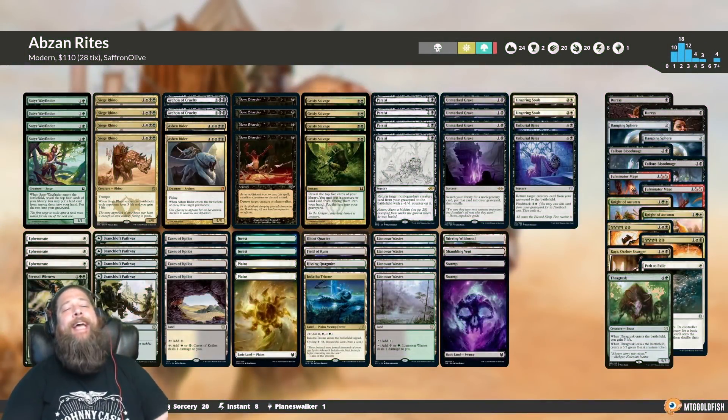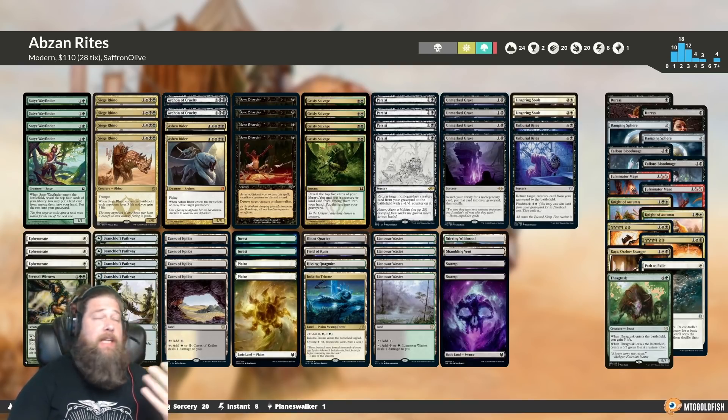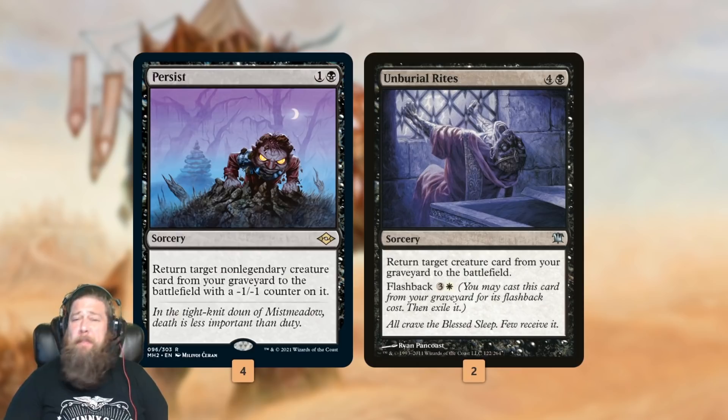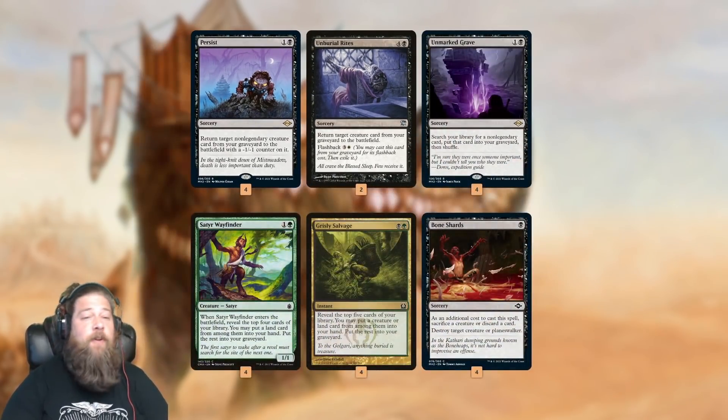Here is our Abzan reanimator deck, and the deck is trying to do kind of one thing: get big things out of the graveyard really quickly. We got old standby Unburial Rites, which is really powerful thanks to flashback — we can just mill it over and then cast it from our graveyard. The big new addition is Persist, just reanimating something non-legendary for two mana, which is way above the curve for Modern. As far as getting cards into the graveyard, the big new addition is Unmarked Grave, just our Modern Entomb, tutoring a non-legend into the graveyard.